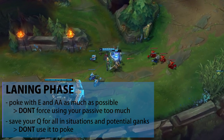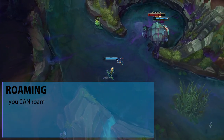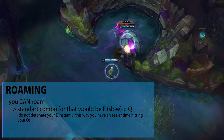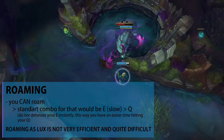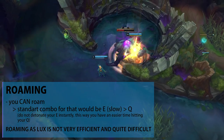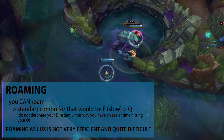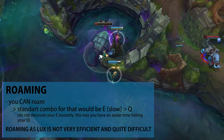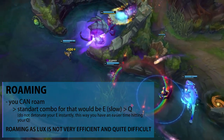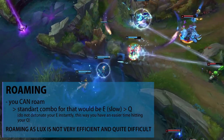As the lane phase progresses you might find opportunities to roam. When roaming as Lux, you can lead with your E for a slow and then potentially hit a Q after that. However, roaming is not super efficient since it's a very difficult gank to pull off. For the most part, lane-dominant supports like Lux want to spend as much time as possible in the bot lane — you are a strong laner, so stay and push your lead.